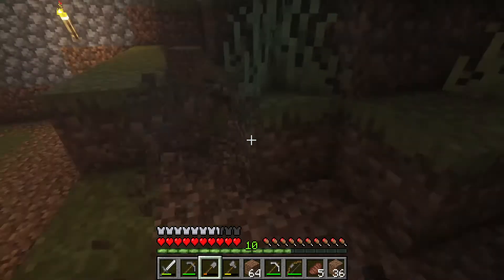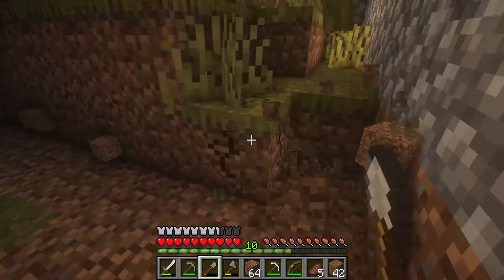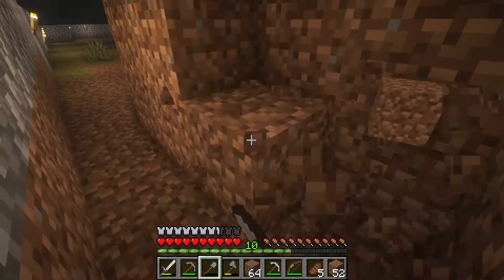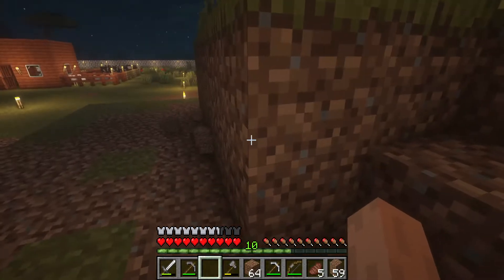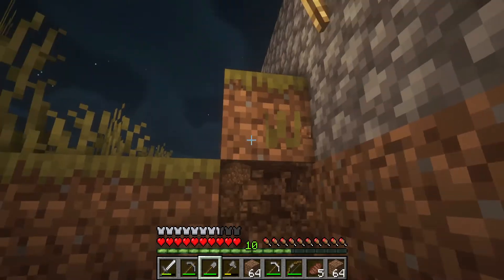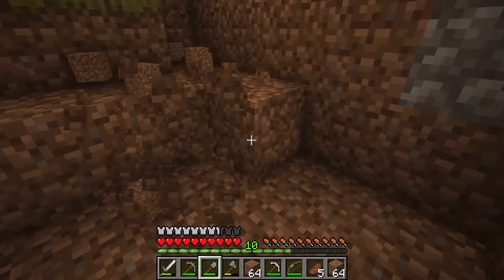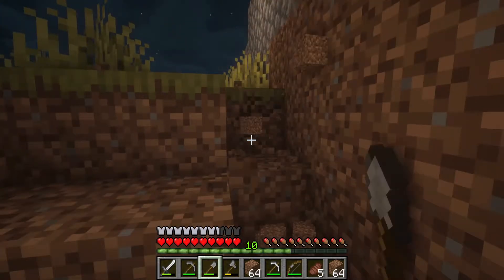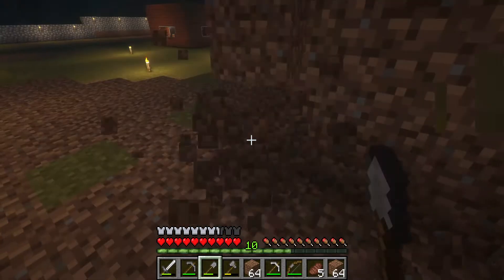I like using diamond tools because their durability is pretty good - you don't have to worry too much about replacing them every minute. I never use golden tools - those are rubbish. I mean they do the job, don't get me wrong, but their durability is really, really poor. Gold is only really useful for making odd things like golden nuggets or powered track for minecarts, which we will definitely be having in here going from one area to another.